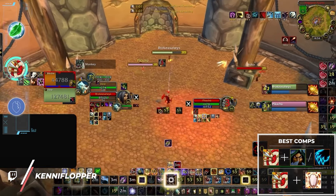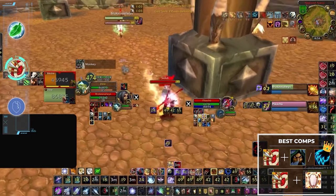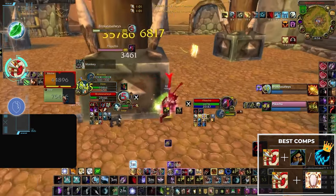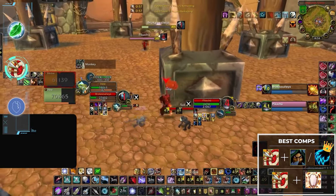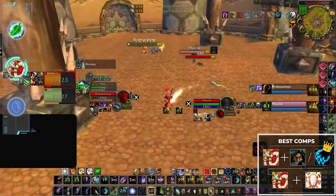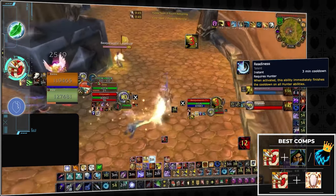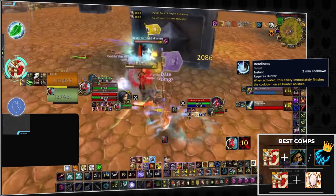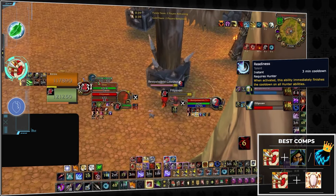Hunter is a bit backwards compared to retail when it comes to 2v2 comp selection, as your best comps are actually with another DPS. Pairing with either a sub rogue or feral druid gives you one of the most explosive threats in the game — an onslaught of burst and CC designed to win in the opener. Thanks to Readiness, hunter comps can play insanely aggressive in the opener and can even back-to-back Rapid Fire and Chimera Shot for massive pressure.